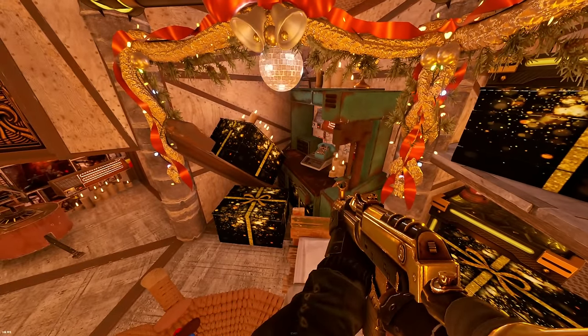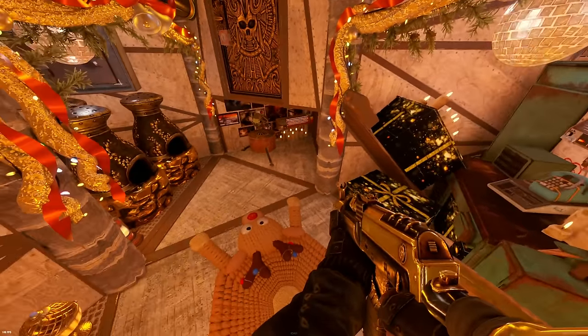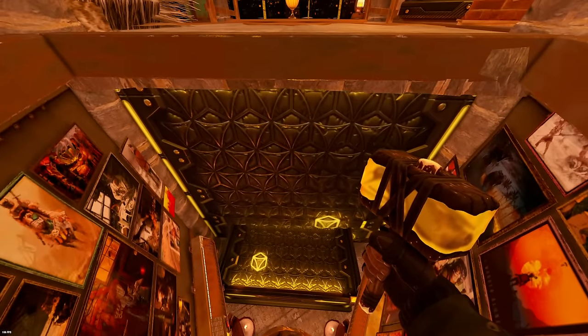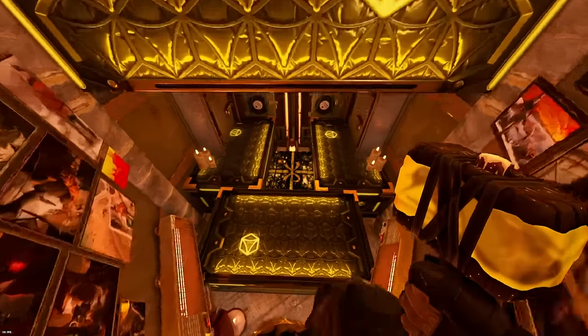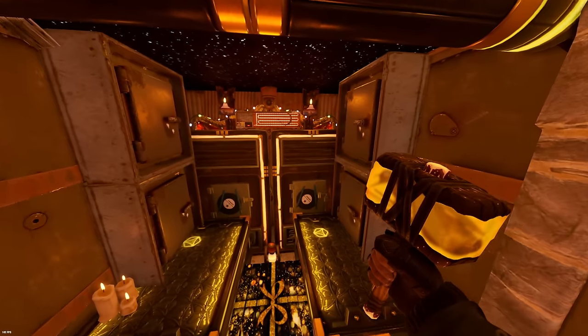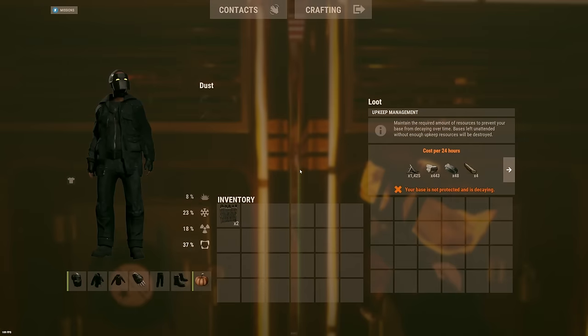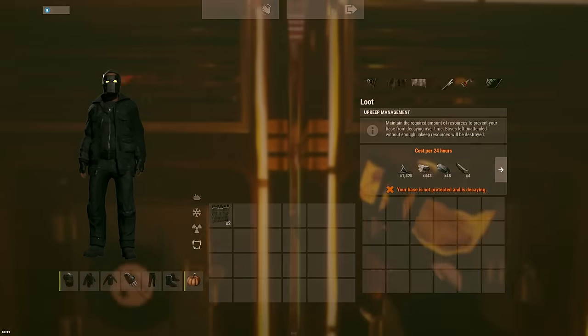We have our crafting station over here, a bed in the middle, and we can pop our bunker by placing a twig roof tile here. You can see we use a furnace as a jump up, and then we can open this garage door, which will reveal the rest of our loot. There's six large boxes worth of loot down here, which is awesome for a bunker. If we remove these two windows over the TC, we can see that ultra-low upkeep.